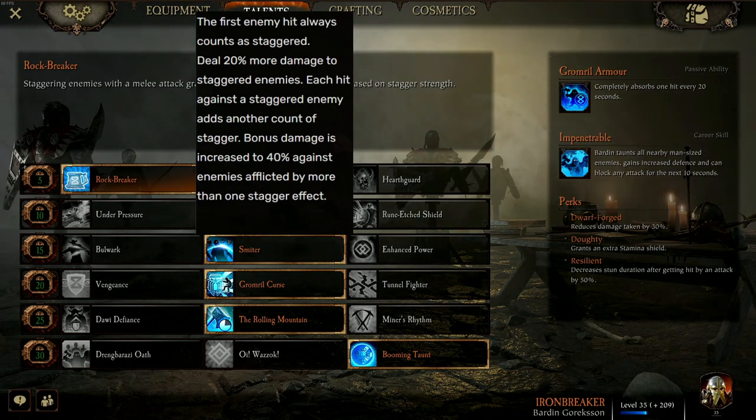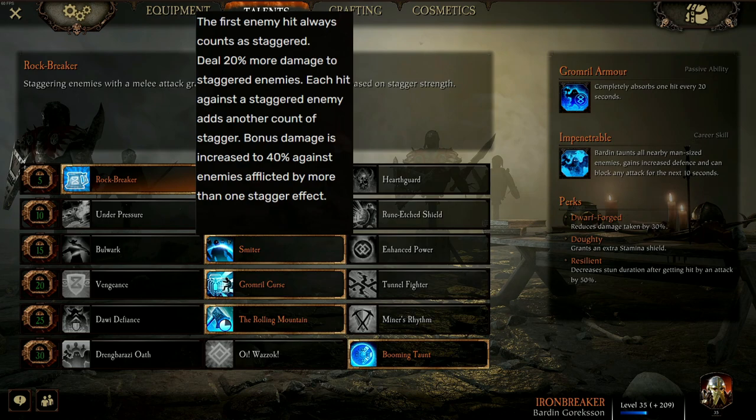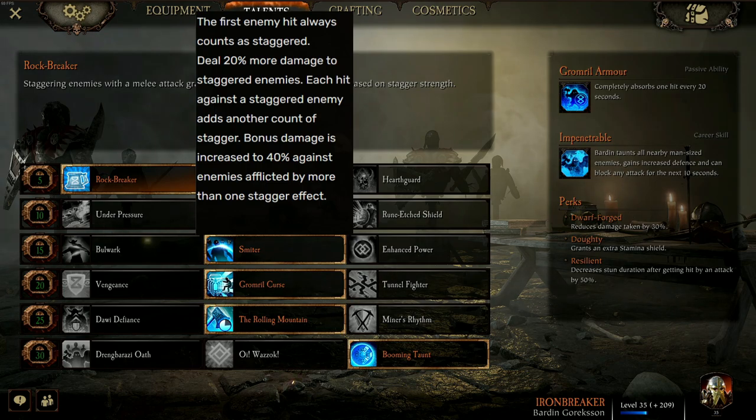Each hit against a staggered enemy adds another count of stagger, and bonus damage is increased to 40% against enemies afflicted by more than one stagger effect. Personally, for 99% of the time I will use Smiter as it gives you 20% more damage towards the first target hit. Because I mainly play Cataclysm with Twitch mode on, bosses and Chaos Warriors need to be dealt with quickly, so having that boost to single target damage can really make a difference.